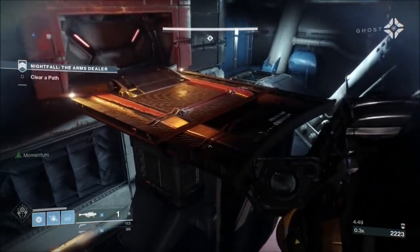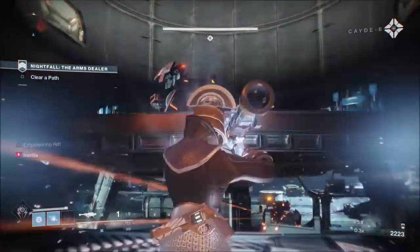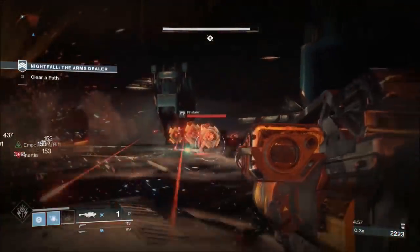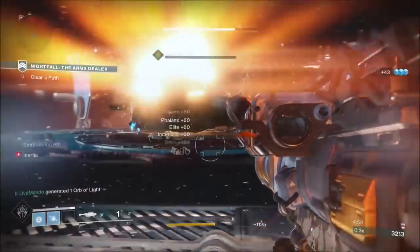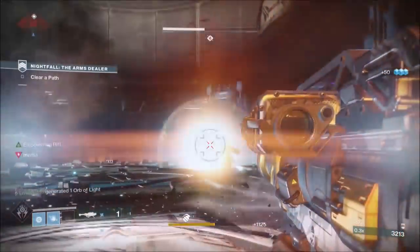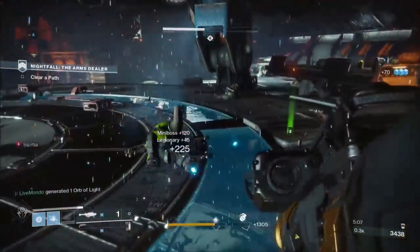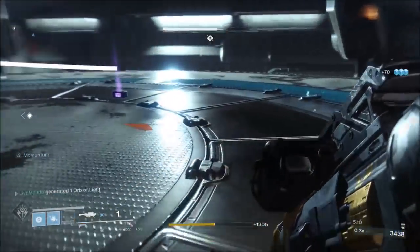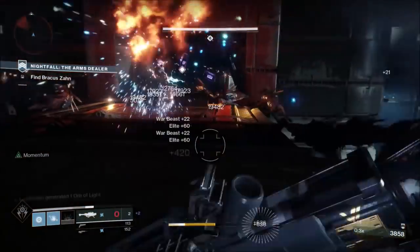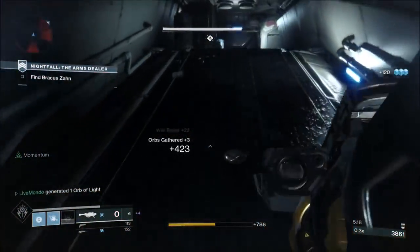Drop the rift, put one rocket on the tank - as you can see, one kills it - but I always put another one. Then put one on the phalanxes so you're not dealing with their sneaky shields while waiting for the ultra to drop. All the ads are clear in this area without much effort. You've got rockets left, put one on the dogs, and you've got full heavy and cleared this area in a very fast time.